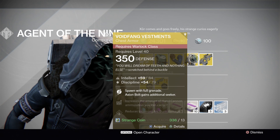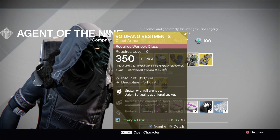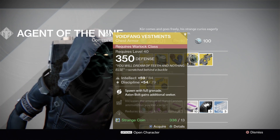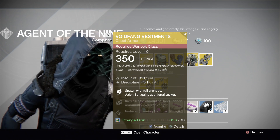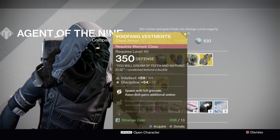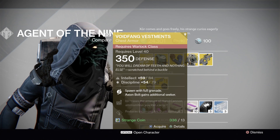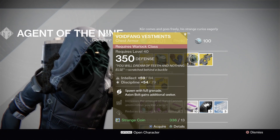And for your Warlocks, we have got the Void Fang Vestments with an Intellect and Discipline roll. Spawn with full grenade energy and your Axion Bolts gets an additional Seeker. Decent exotic, and it can be really fun in Trials to always make sure you have grenades. If you don't have this in your collection, you may want to think about adding it.